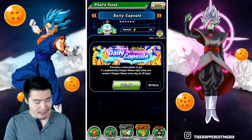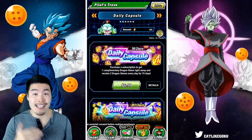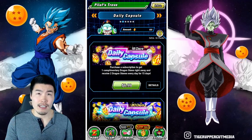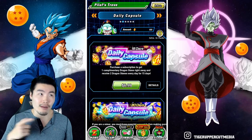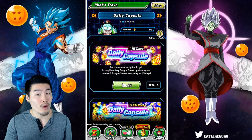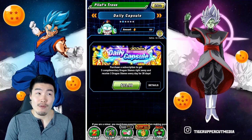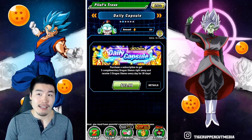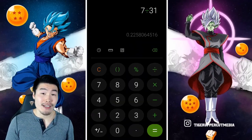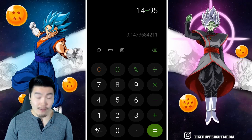So if you do the math here, for the 15-day pack, for $7 you're getting 31 stones. 7 divided by 31 comes out to about 23 cents per stone. So each dragon stone is about 23 cents for this pack. Whereas for the 30-day pack, the deal is even better — 14 divided by 95 is about 15 cents per stone. So the 30-day daily capsule pack is definitely the better deal between the two.